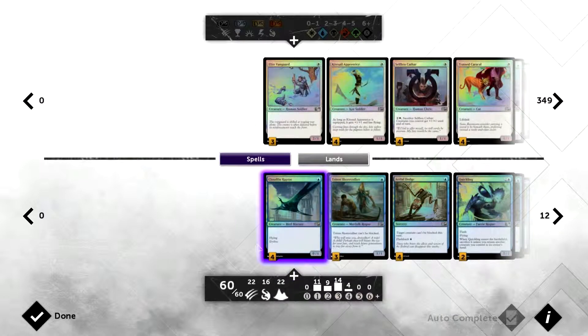The reason we're not running 24 lands is because we have a mono blue deck — a mono color — so we don't have to worry too much about mana fixing and things of that sort. So let's go over the cards really quickly and then we'll jump into a game.